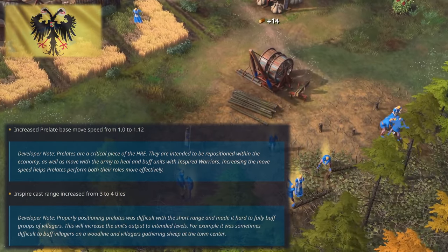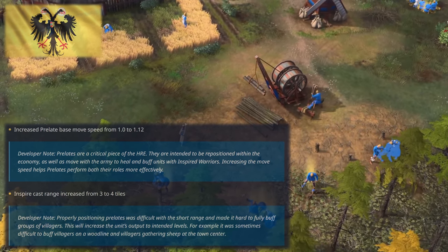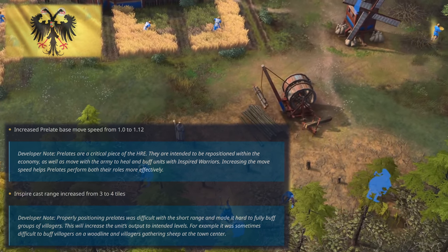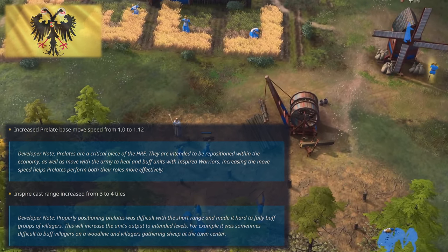The Holy Roman Empire might be getting to its sweet spot, as their prelates get a significant movement speed buff and range buff. This should help quite a bit in the early game with their economy as well as later in the game during battles. I will investigate prelates soon to test this one out as well, so stay tuned.